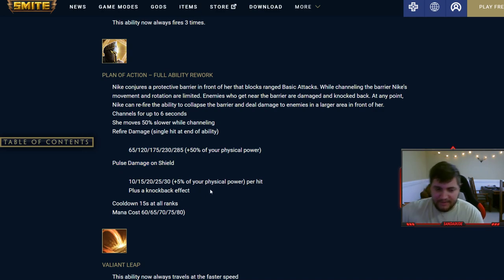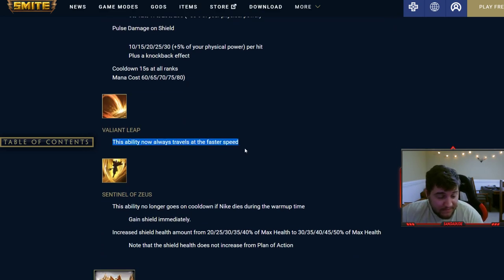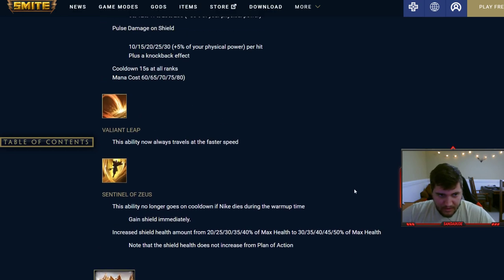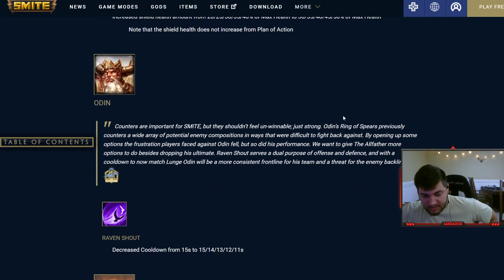The two does hefty damage when refired, and enemies running into the shield get knocked back and hit without you having to manually refire. Fifteen-second cooldown at all ranks. Nike's leap is faster and her ultimate no longer goes on cooldown if Nike dies during warm-up time. You also gain the shield immediately rather than having it burst out and return to you. They buffed the shield value, and overall this is a really good change for Nike.